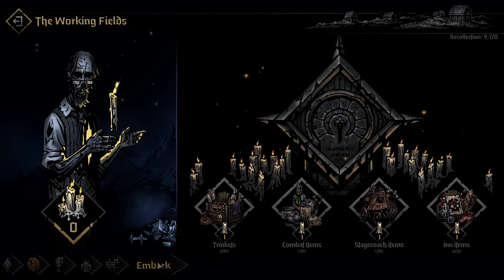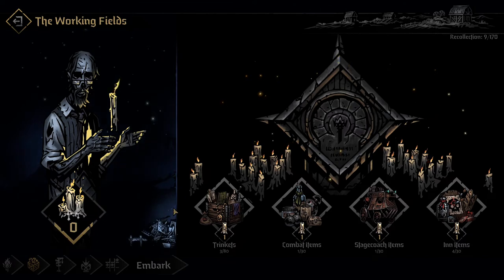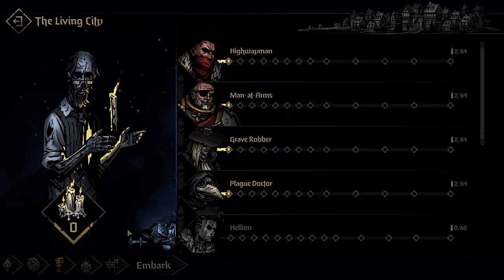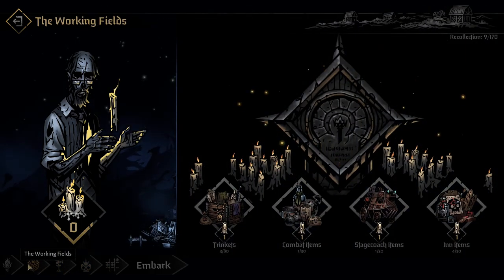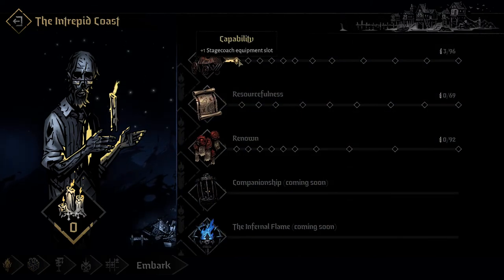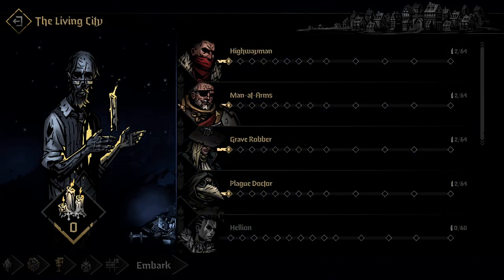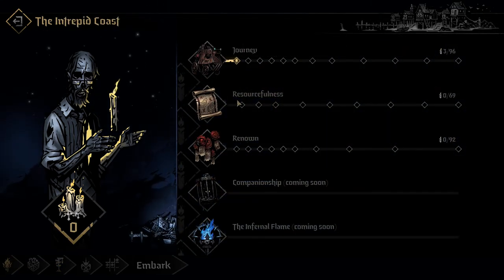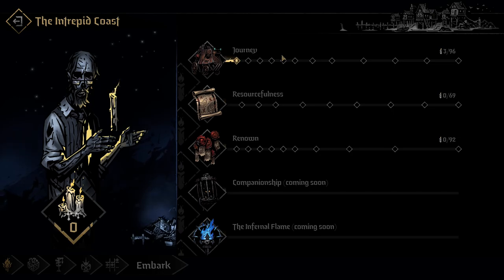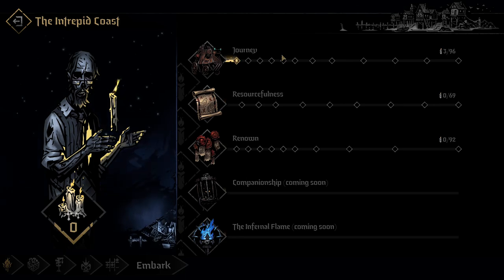Thank you all for watching this Altar of Hope initial review. There's a lot more to unpack here and I'll be thinking about and talking about it in future runs. I did just want to take a quick beat to cover what's here. My recommendation personally would be: don't do what I did, spreading candles out as things interest you. The strategy would be to dump into Journey early on and Resourcefulness, just getting those initial upgrades and getting your economy going. I'm doing it a slightly different way because I'm a masochist like that. But anyway, thank you all for watching — until next time, see ya!